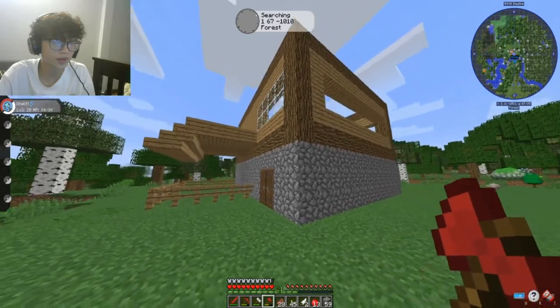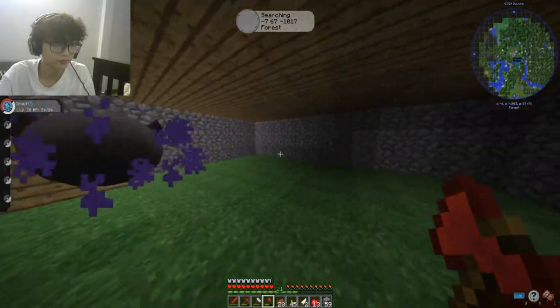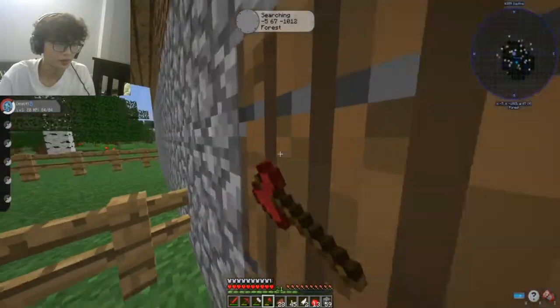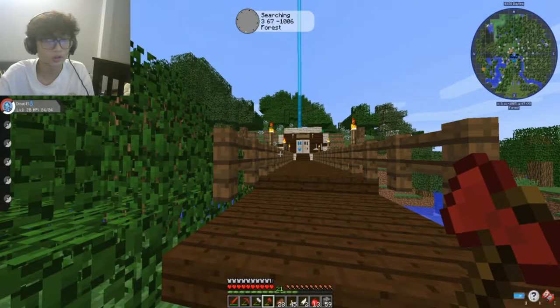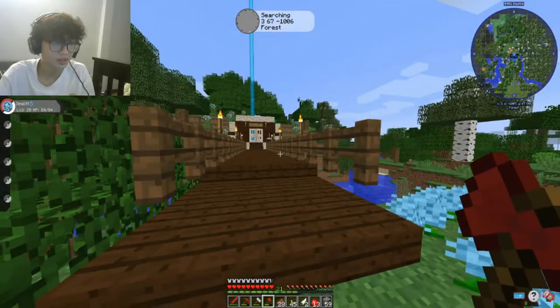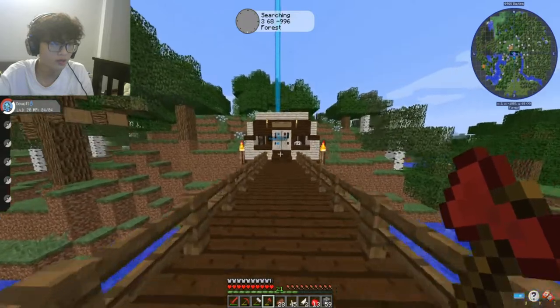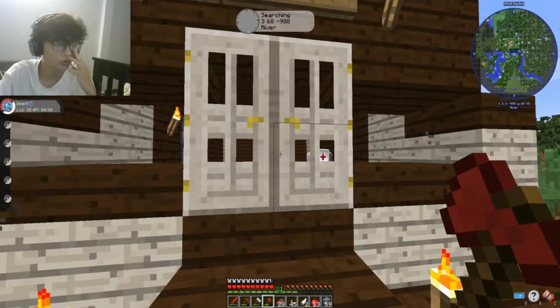I want to show you guys — this is Pime's base. Look, this is his house. We decided to make two houses because I know he's not great at building and I'm better, so I wanted to build by myself. I built a bridge from here. By the way, I added a Journey Map mod, so it's easier to navigate.